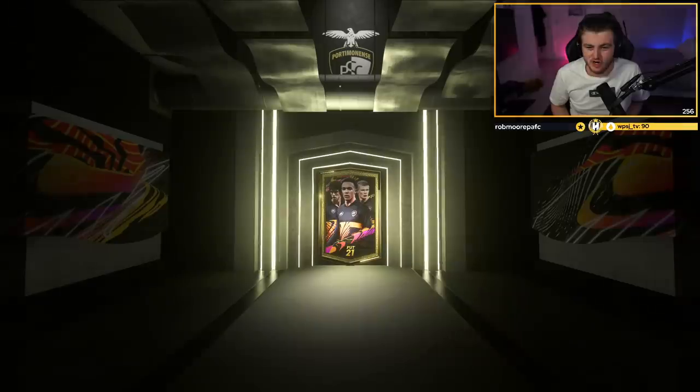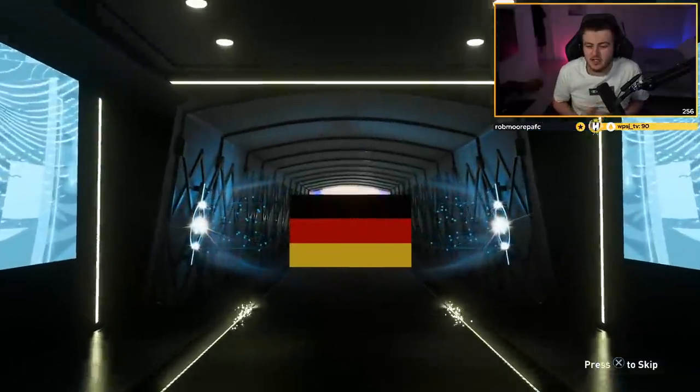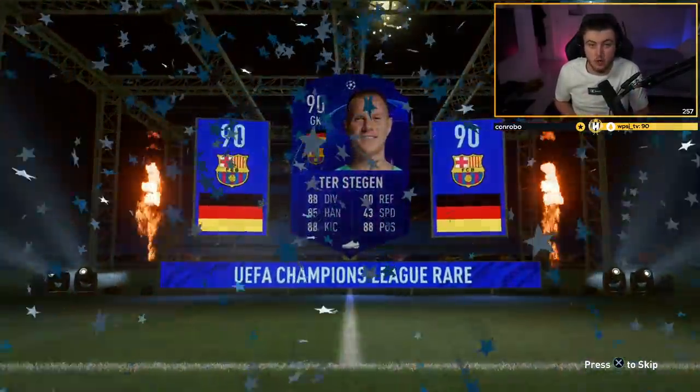I forgot - 200k packs! Two Team of the Week packs. Hopefully both of these have got Joe Gomez in. Walkout! Let's go - it's a UCL walkout. Don't be a fraud. Come on, don't be a fake. German goalkeeper - Neuer? To Stegen! 90 rated - that's not bad. It is actually a real walkout, so we'll take that, EA. Thank you very much.